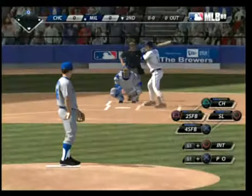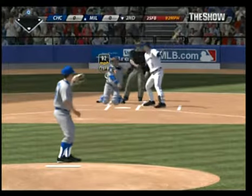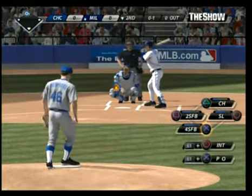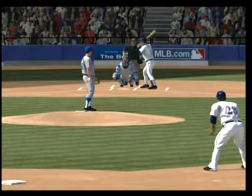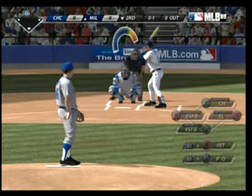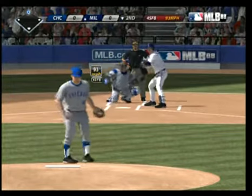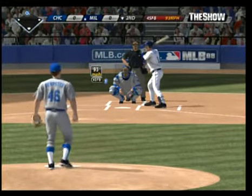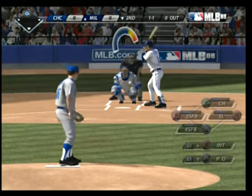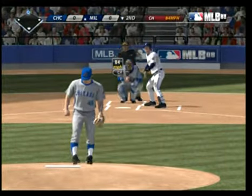Corey Hart will be the batter. And Dempster really letting it fly now — strike one. Hitting his spots with a fastball, got him to swing right through it. Outside for a ball, one and one. Got to remember to work both sides of the dish with that heater. Looked like he was towing an anchor there — one and two. Not often you're late on the changeup.